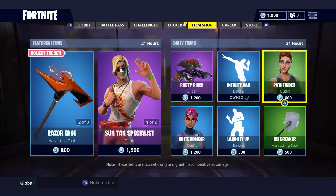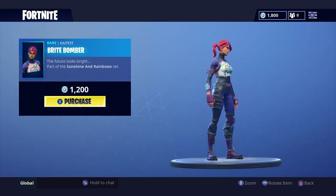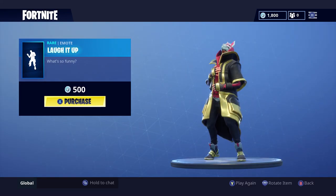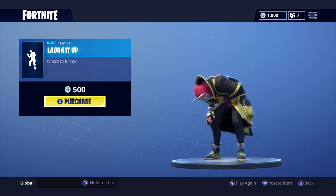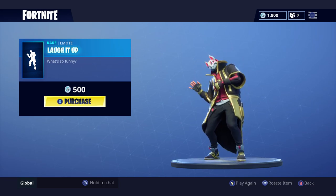The Bright Bomber skin is a very popular skin — I see it all the time. Honestly I don't really care for it, but the colors are neat. It's 1200 V-Bucks, not bad. The Laugh It Up emote is also here — I really should get this. It's hilarious and only 500 V-Bucks.